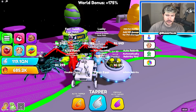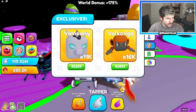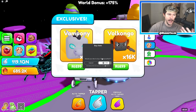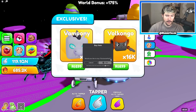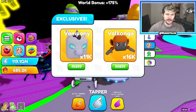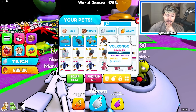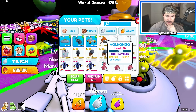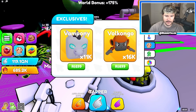There are also new exclusives — we got ourselves the Vampony and Volkongo. His name is Magmonkey in Pet Fighters, pretty sick. I love the Pet Fighters pets mainly because I came up with the ideas for them, told an artist to draw it, they drew concept art, then we had it modeled into a boxy version. These pets mean a lot to me because even though I didn't make them, they feel like my own creations. We actually got a shiny Vampony when buying, which is huge. Vampony and Volkongo — massive. Those are pretty bulky right there.